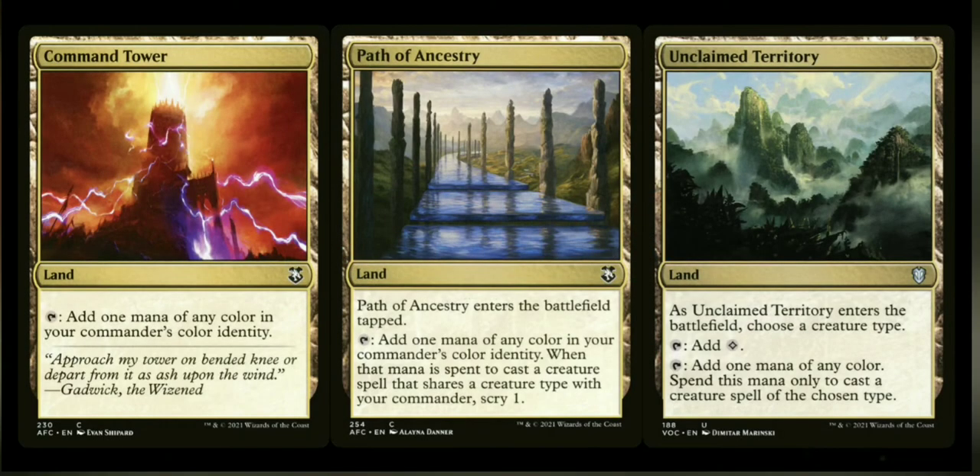With The First Sliver being a five-color deck, we're going to start off with some things that actually help you cast the cards in your deck. We start off with Command Tower — any deck beyond one color should always have a Command Tower. Then we're going to get a little cheeky and put in Path of Ancestry and Unclaimed Territory. Path of Ancestry comes in tapped and you can tap it to add a mana of any color of your commander's color identity, which in this case is all five colors. When that mana is spent to cast a creature, you get to scry one.